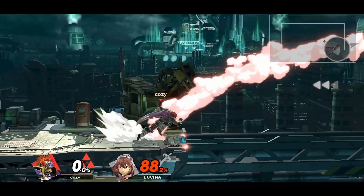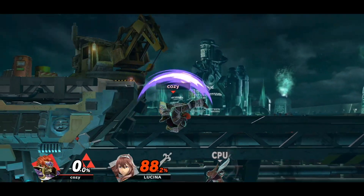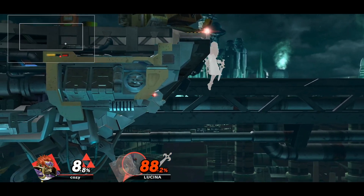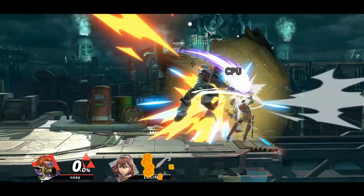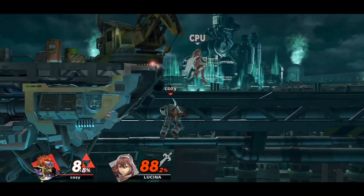No matter what character you play, you will eventually find yourself in a situation like this one. You get hit off stage, and you're not sure if you'll be sent into tumble or not, which means you're not sure if you have to tech or recover. Picking the wrong option here will probably lead to an SD. But by implementing the stage spike option select, the game will automatically pick the right one for you.